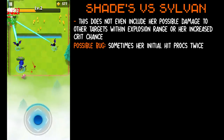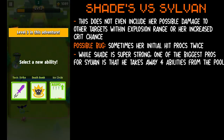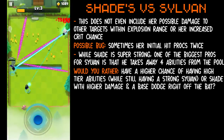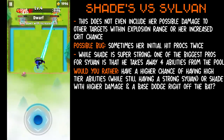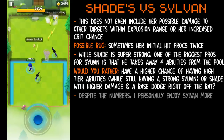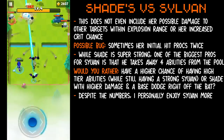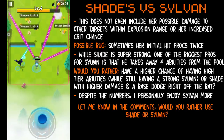Her damage paired with her increased dodge chance is pretty strong. But one of the biggest pros for Sylvan is that he removes 4 abilities from the ability pool. So for those deciding between Sylvan and Shade, the biggest question is: would you rather have a better chance at high-tier abilities with Sylvan, or a huge increase in damage and some dodge with Shade? From my calculations, Shade is stronger than Sylvan, however if I had to choose one, I think I might stick with Sylvan. I just find him more fun overall and I love having a higher chance of grabbing multi-shot, rage, ricochet, and all the other strong abilities.